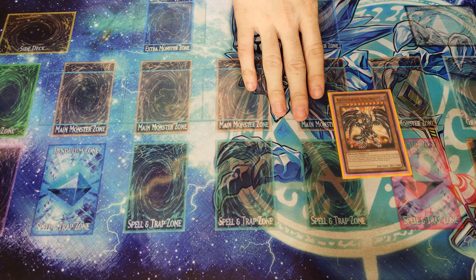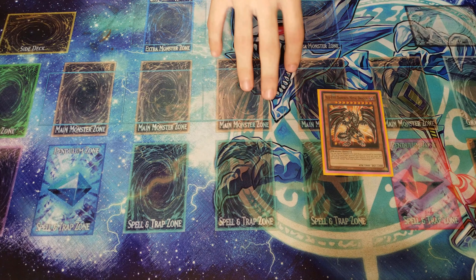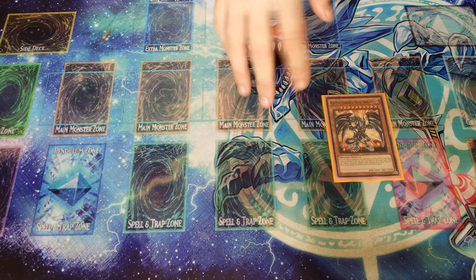We're going to start with Red-Eyes Archnemonic Metal Dragon. He's going to be the card you're going to be comboing off of. You can special summon him with any of the cards — for example, Atum, which is the XYZ monster for Hieratics — or you can just use the Guard Dragon Light to special summon him directly from your deck.